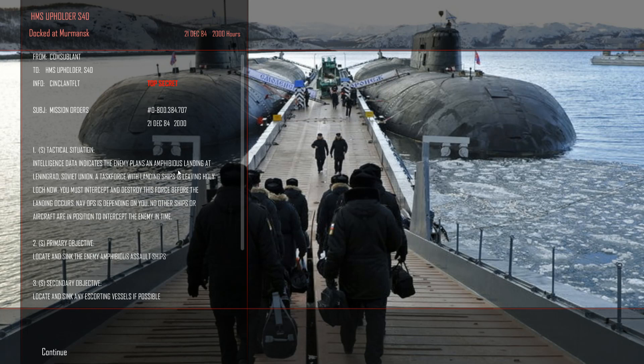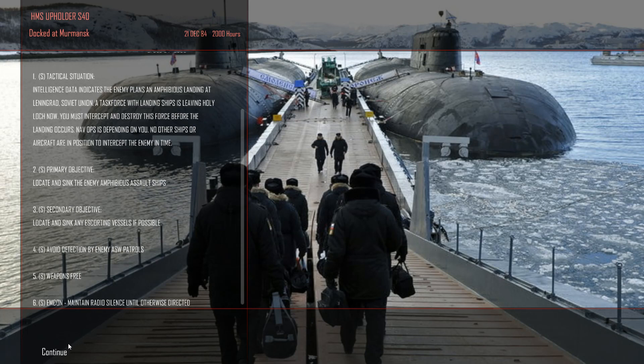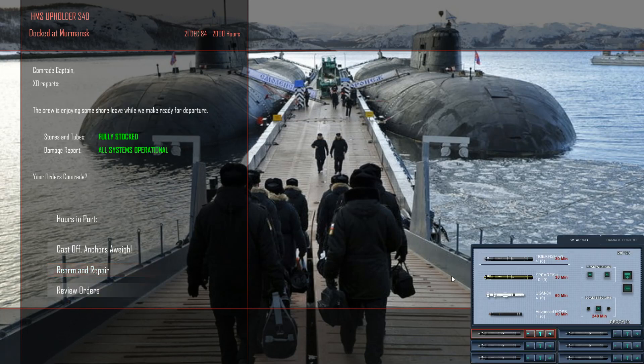Intelligence data indicates the enemy plans an amphibious landing at Leningrad. A task force with landing ships is leaving Holy Loch now — we must intercept and destroy this force before the landing occurs. I have 28 weapons: a bunch of Tigerfish and Spearfish. I'm going to offload the Tigerfish, keep the Spearfish on board, plus a couple more anti-ship missiles and four advanced decoys. I'm not sure exactly how the Russians procure Tigerfish, Spearfish, and Harpoon weapons, but sure — we'll just go with that. Let's get underway.